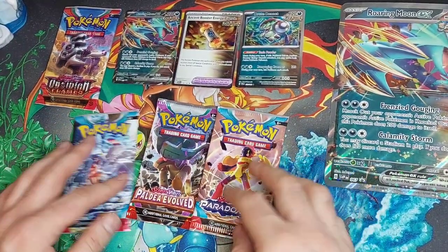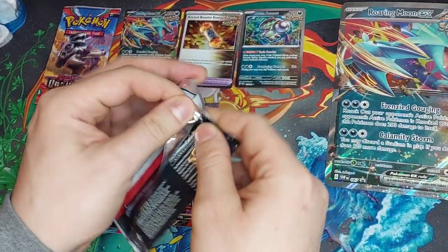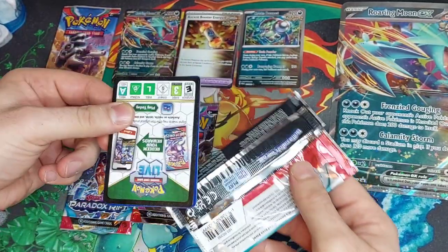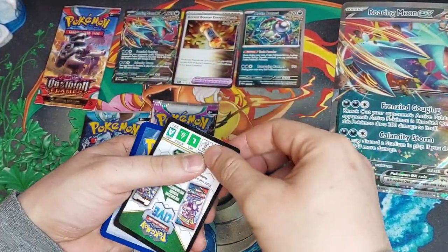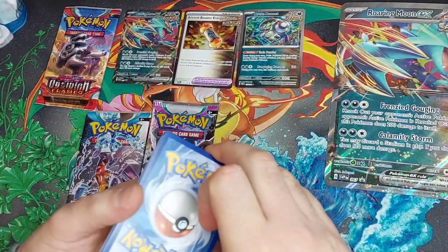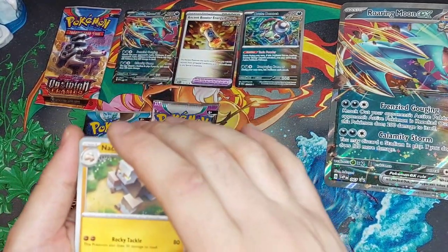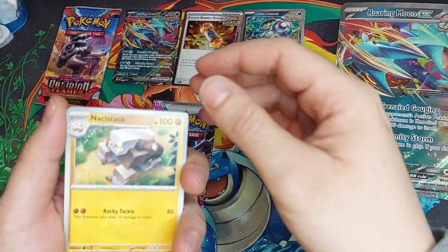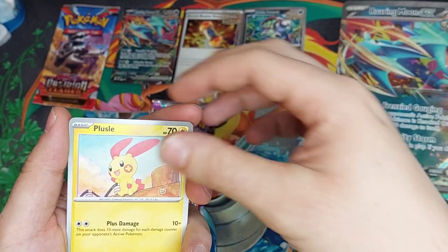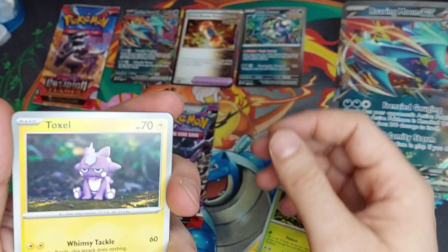I'll put that to the side and do one of the Paradox Rifts first. I actually really like this set because it has like 30 illustration rares or something like that, and that's what everyone likes to get. But there's one thing I'm hunting for — gold Dingo. That's what I really want. I don't know if anyone else is hunting for it, but I really want that gold Dingo.